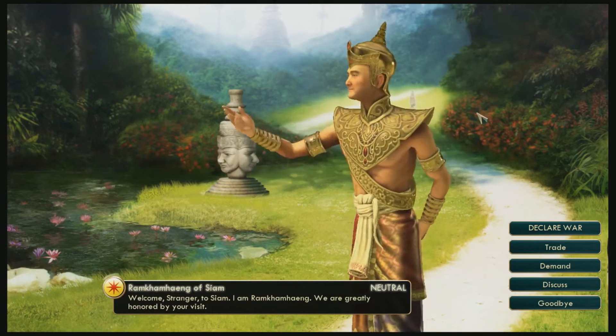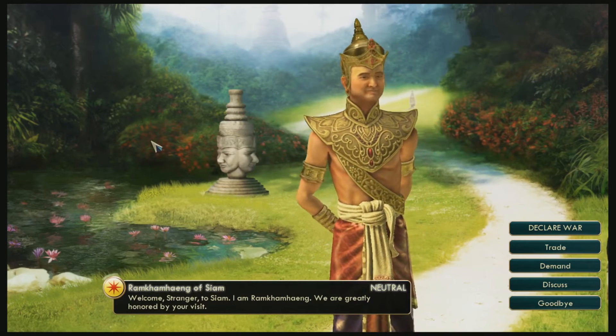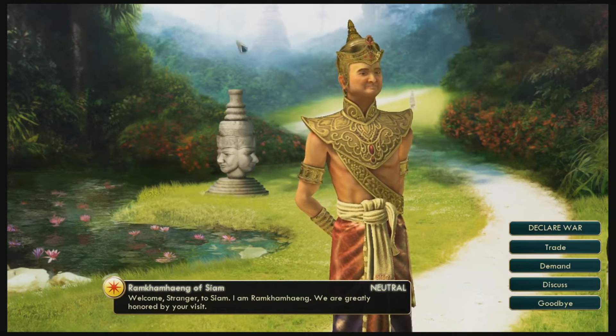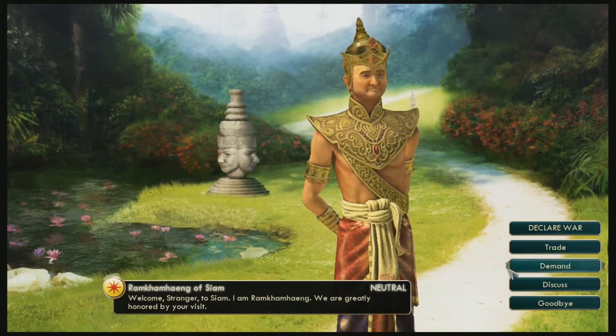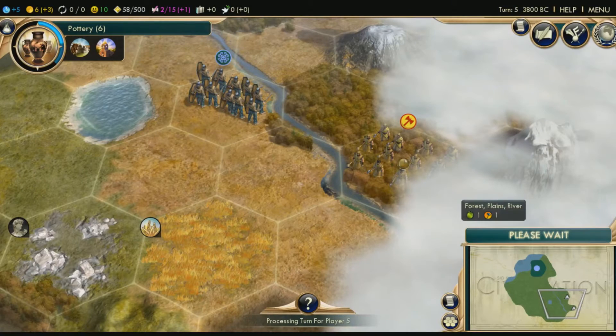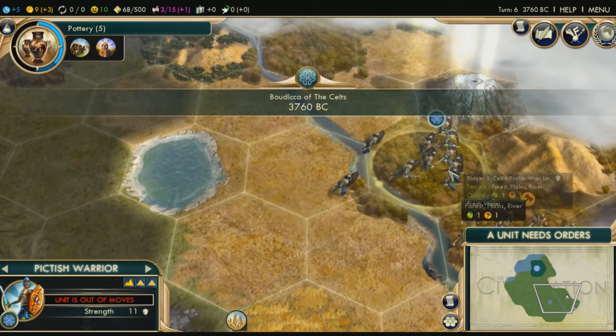So this is what happens when you meet another civilization — basically when a troop comes and sees you, this little screen will pop up and they start talking and stuff. The first time you see them you just want to hit goodbye, you don't want to do anything. That's because I saw these guys — these are Siamese.